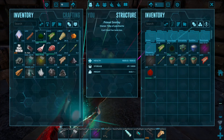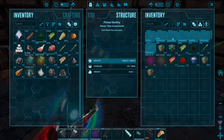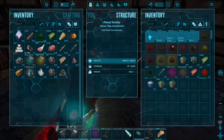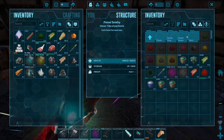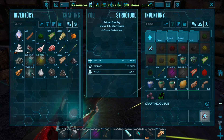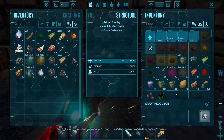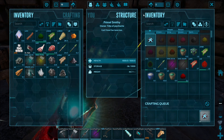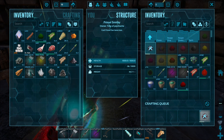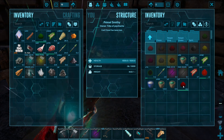Ladies and gentlemen, we have what we need to make alpha kibble. Let's pull for two of them - that should be more than enough to tame up that Dimorphodon outside. Those are the toxic eggs we got from throwing the toxic Dodos into the dino storage.